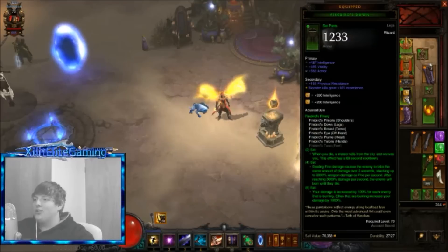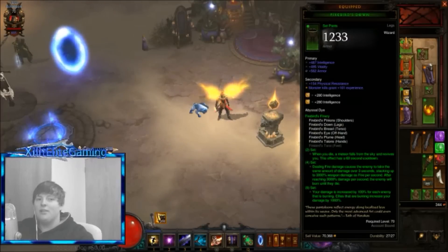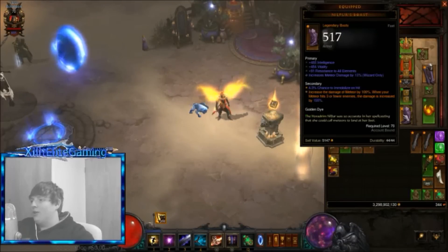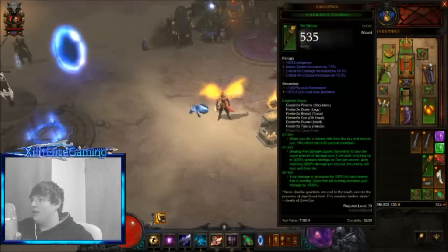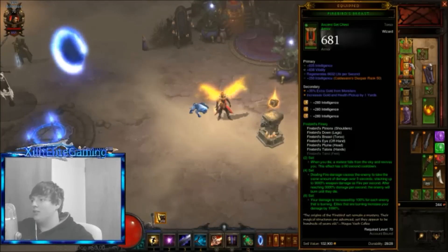Nilfur's Boast boots increase Meteor damage by 100%. I'm not sure if this works with the Firebird two-piece, but if you're certain it doesn't, you can swap them out for Magefist or Firebird's boots - whatever works, as long as you have your six-piece.